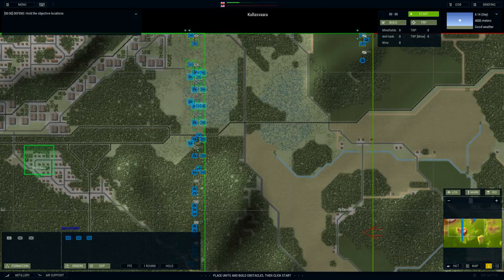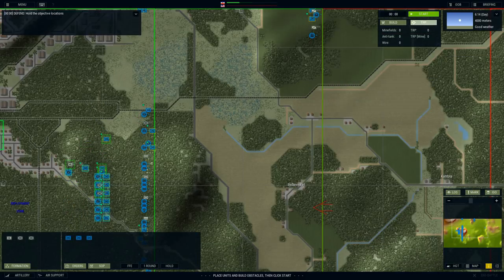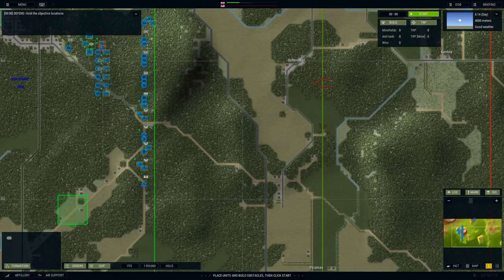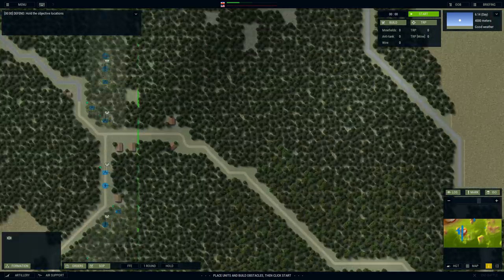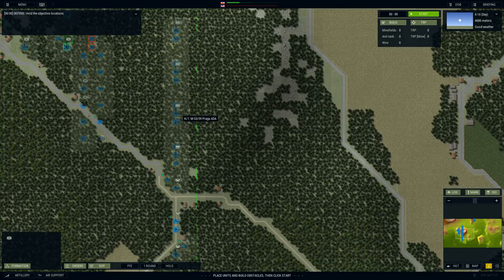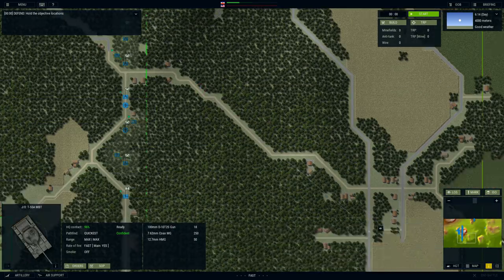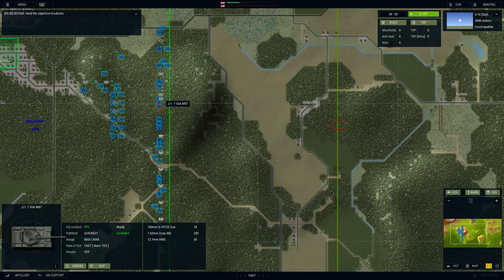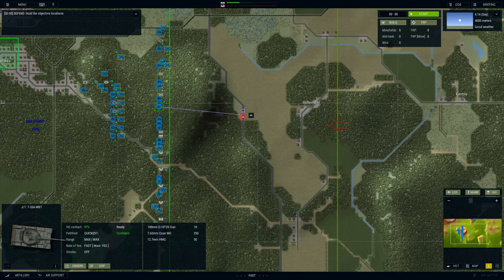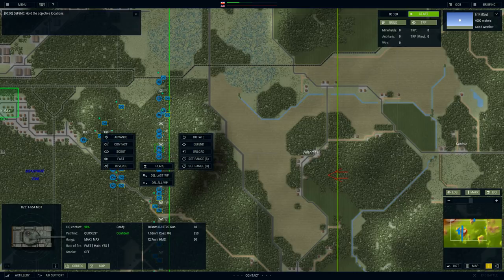We're grabbing this HQ and pulling everybody into the woods. I'll leave that area more or less undefended — let me bring the MG squad as well. I'm hoping they're going to come right through here at Sidenma, but they could also show up at the south. To be prepared for any eventuality, I'll take one of these tanks and fast move him over. I'll take a look at the actual visuals and line of sight to see if this area works.